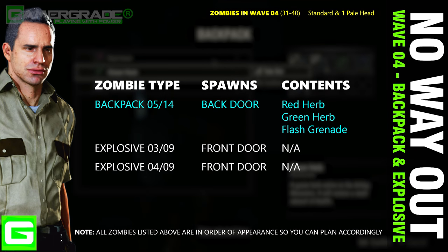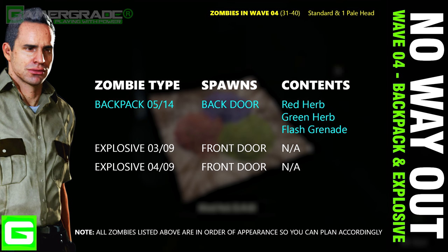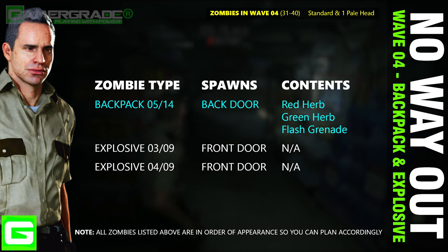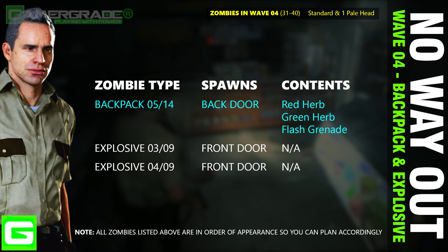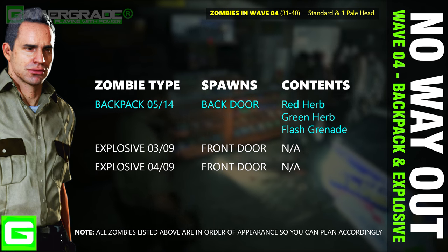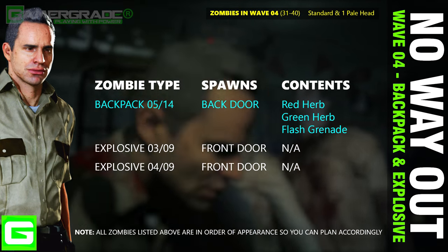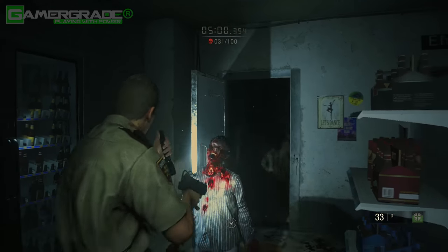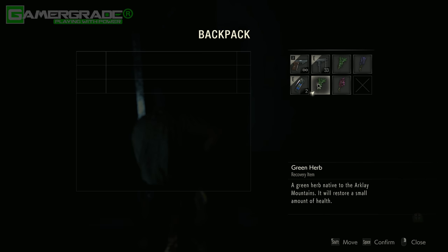Wave three also features a single pale head at the very end, who is the last zombie to enter the room. In this fourth wave we have a single backpack zombie who enters at the back door and drops a red herb, a green herb, and a flash grenade. Make sure to use the red herb from this pack to create your second GBR mix. We then have two explosive zombies entering at the front door who need to be strategically positioned for multiple takedowns. Head to the rear door, take down the backpack zombie, leave the other two zombies alive for now, loot the dropped backpack, and create your second GBR mix.